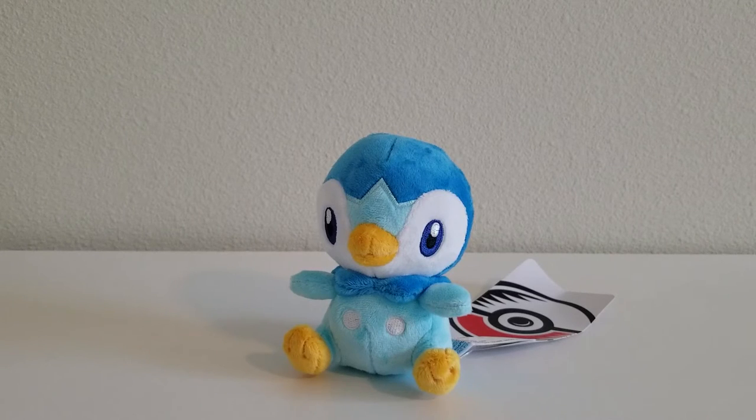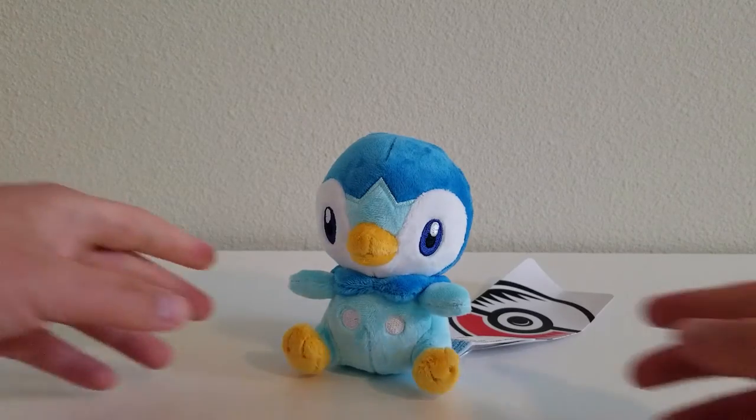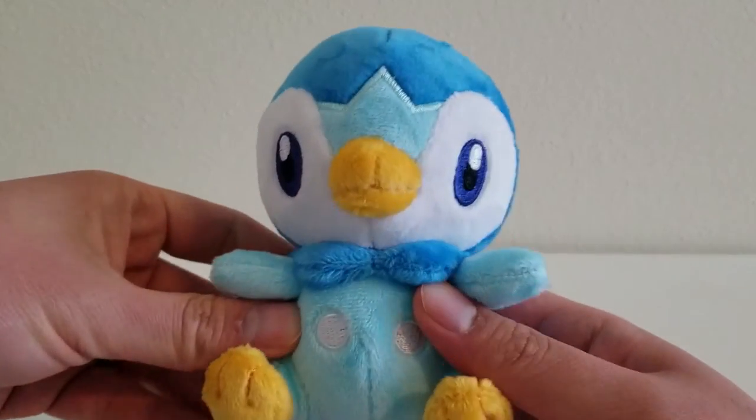Lastly, we have our Water-type starter, Piplup. This one was easy for me — I read a lot of Greek myths. When I saw the trident on Empoleon's head, as well as the name combining Emperor and Napoleon together, I really just thought of Poseidon — the Greek god of the sea and king of the oceans. It made a lot of sense that this is what the Piplup line is based on. So let's keep that in mind while we take a look at the plushes. First we have the baby, Piplup.